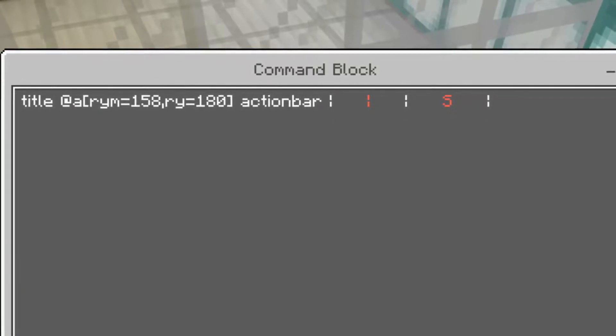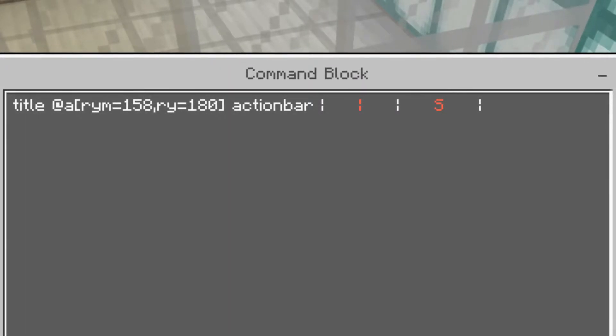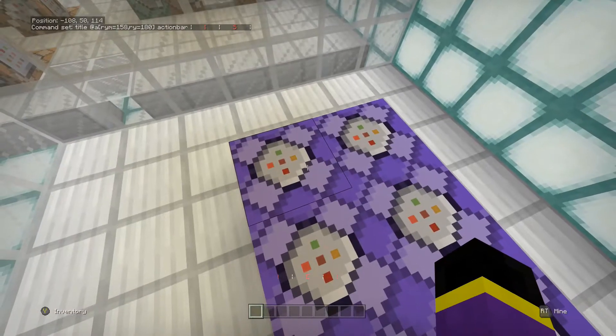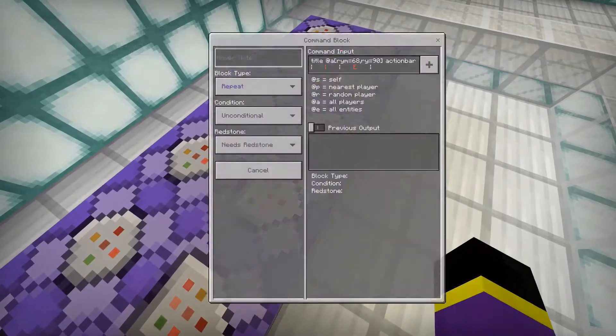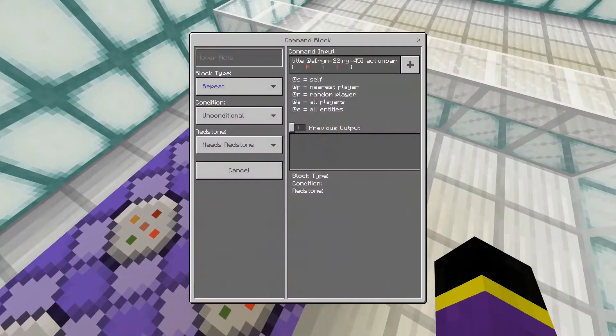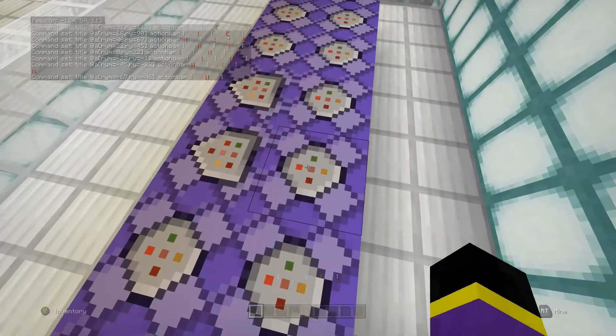I'll show you the basics. It basically says 'title' at everyone who's on the game, and the 'ryM' and 'ry' values — those are the rotation, so that's the rotation of where you're looking. It's taking where you're looking and displaying that message at the very end — displaying the lines, the S, and other characters — when you look at that specific direction. It repeats that process for every part of the compass.